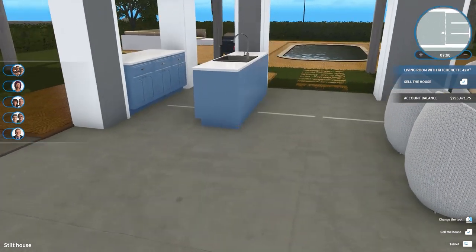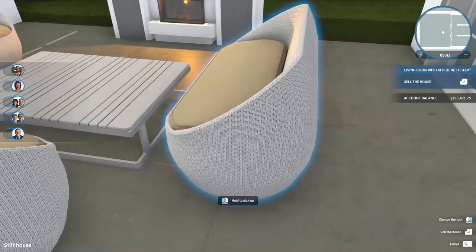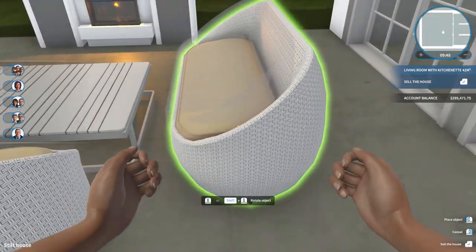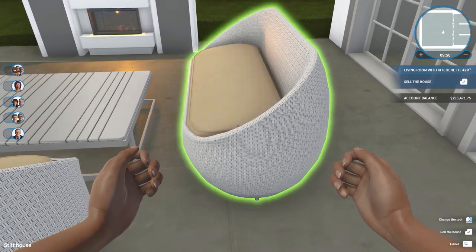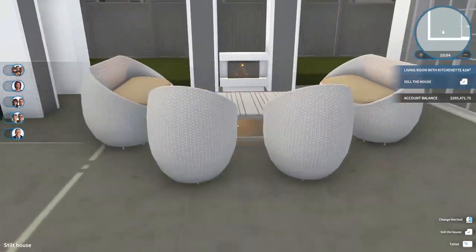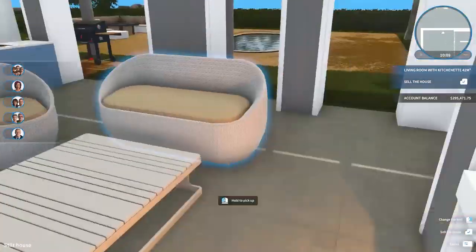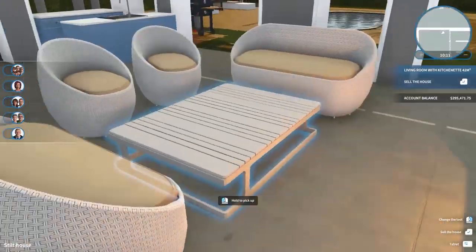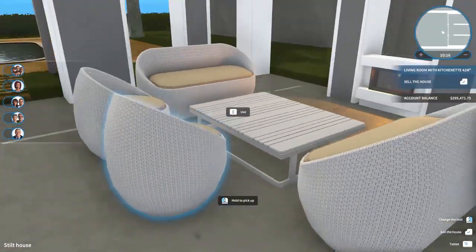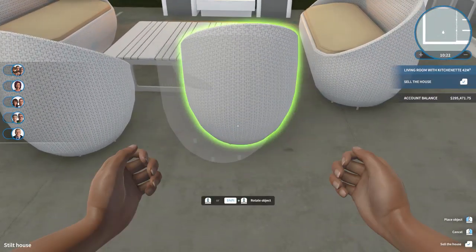We could put like maybe an eating table in here — but this is kind of what I've done. We had to use these chairs because they're called Jamaica. And I mean, how could we not use them for this little house? Just trying to make those a little more even, but I think this is a nice little comfy conversation area. I used that table — the Jamaica tables just weren't doing it for me. I think this should be good.